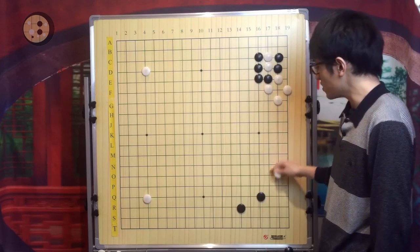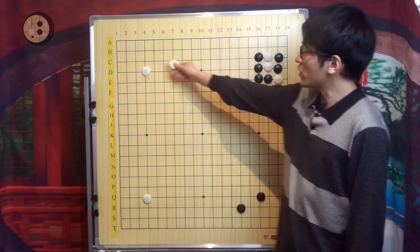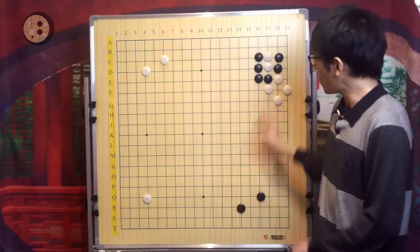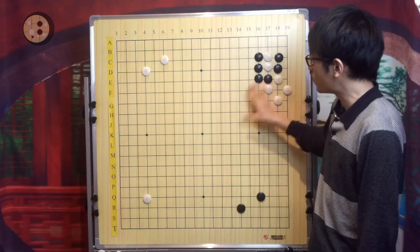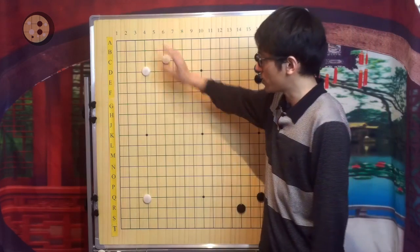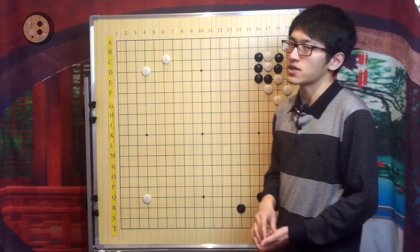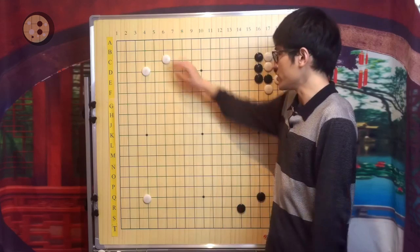Now White gets the center. This is not a White stone — White will not play this move; White will turn out instead. White uses the center to break the development of the right-hand side, then protects the corner. Now it's very hard for Black to catch up and get the first-move advantage.